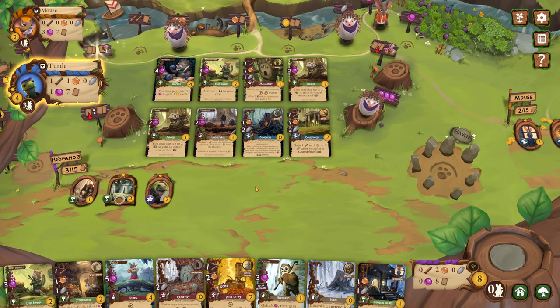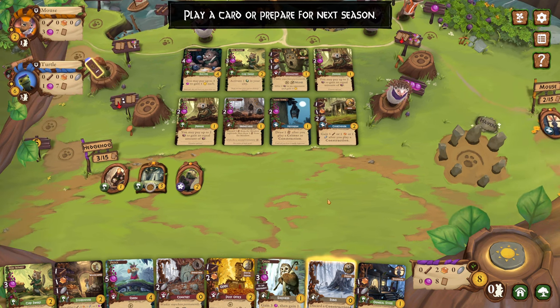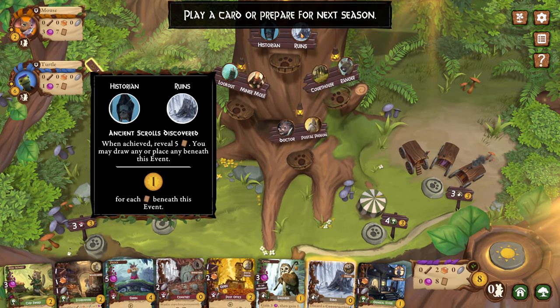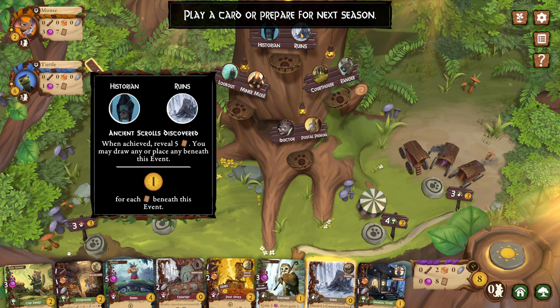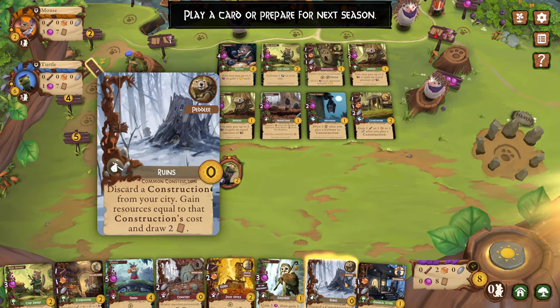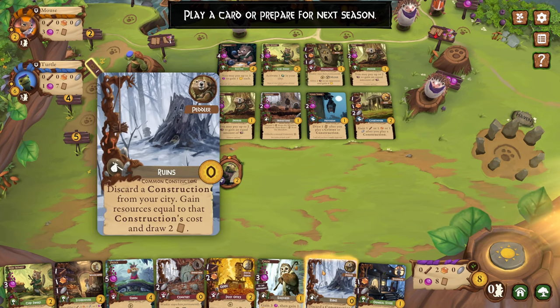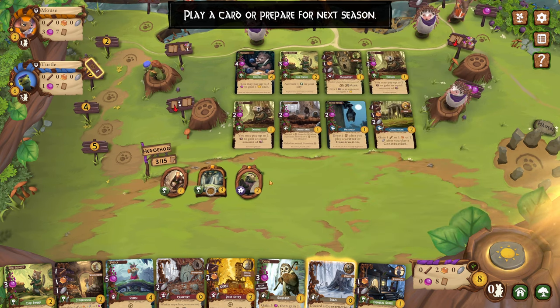You fool, Turtle. I'm no fool. Yes, you are — I wanted to be you. That sounds like a you problem and not a me problem. So I can also do the ruins — you actually just reveal five cards, you may draw any or place any beneath this event, so I can get like five points with that guy and also get some card draw. Discard a construction from your city, gain resources equal to the construction's cost, and then draw two cards.